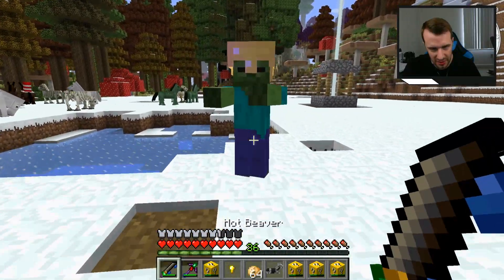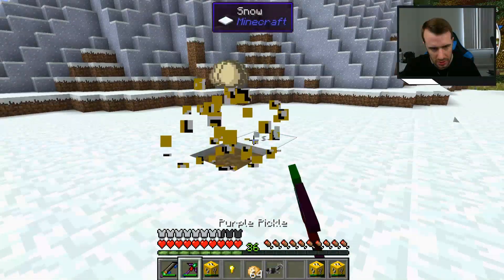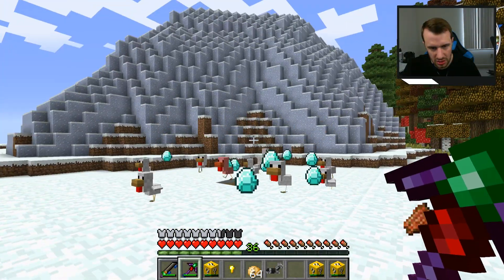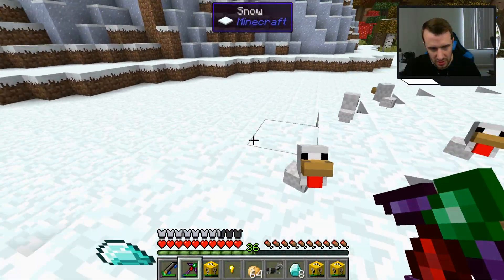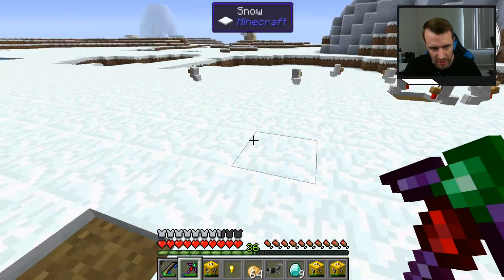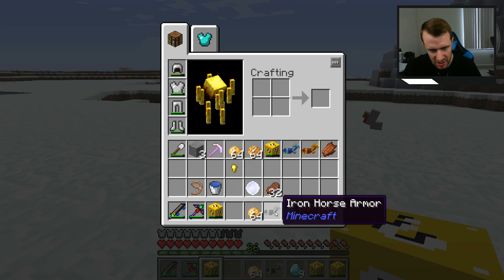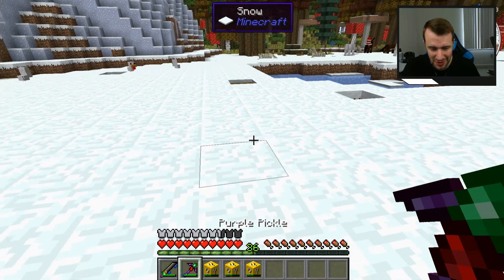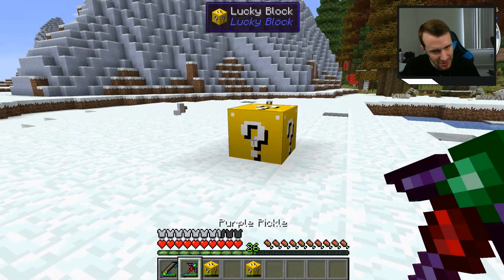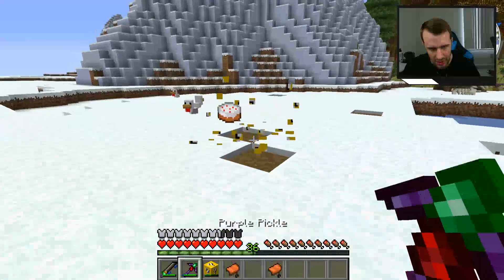Diamond horse armor — that's going to look good on one of these pretty horses. And then diamonds and chickens — beautiful. This will just be a whole animal area I can come get animals from later. But my big goal was to get an enchantment table and I'm not getting that. I already have the means to make one; I just wanted one for free like I had before, until one of my friends potentially stole it.